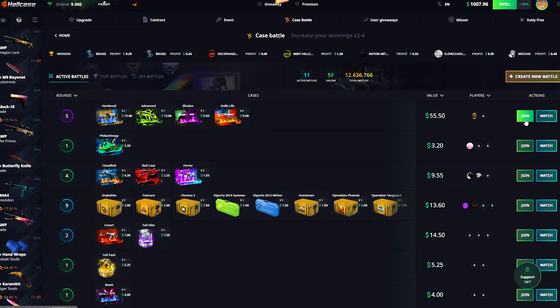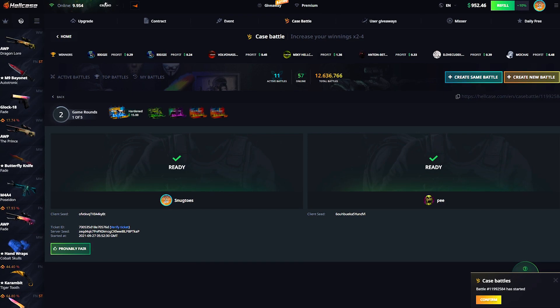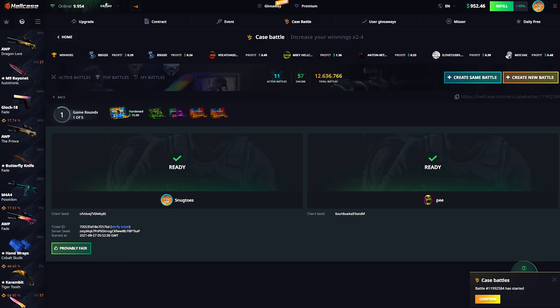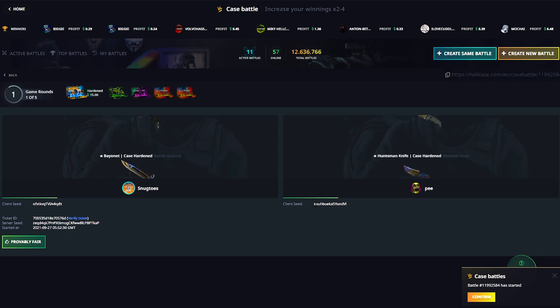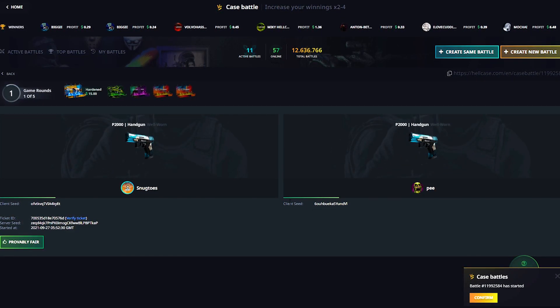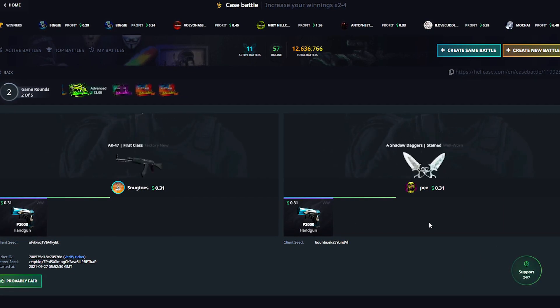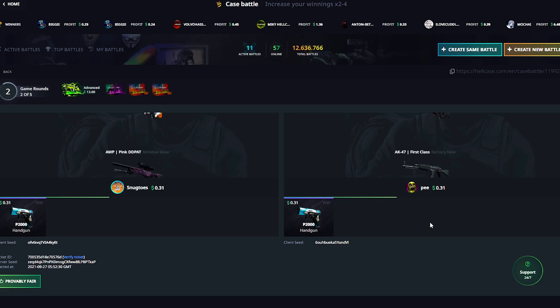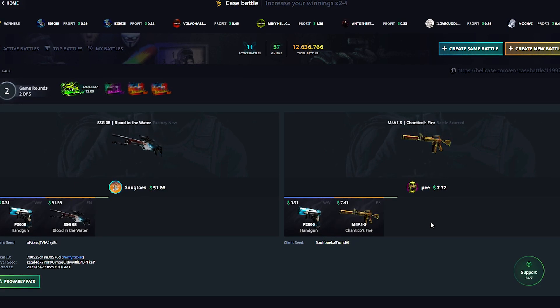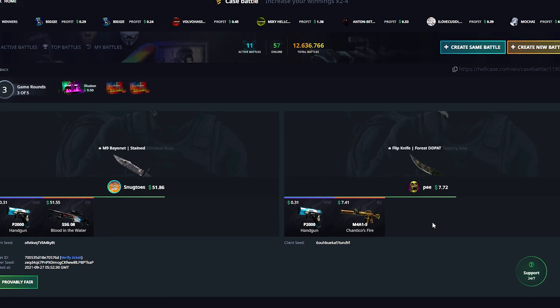We do actually have one right there so don't mind me joining this one instantly — we're gonna be going up against P, I mean that's literally his name. Let's see how this goes. Case Harden Case, I've pulled one time from this before and that one time is not gonna repeat itself today. But that's absolutely no biggie. Advanced Case coming in right here — Scout Plot in the water, 50 bucks, I'll take it, very nice ticket right there.